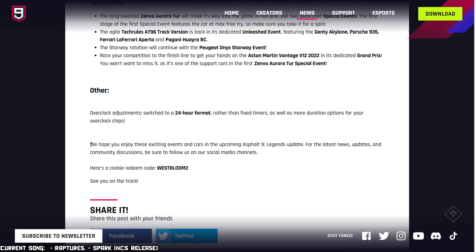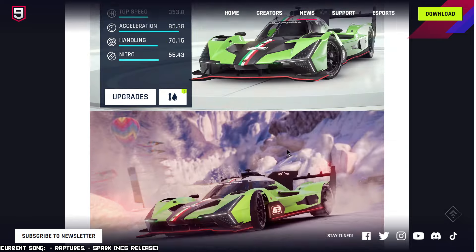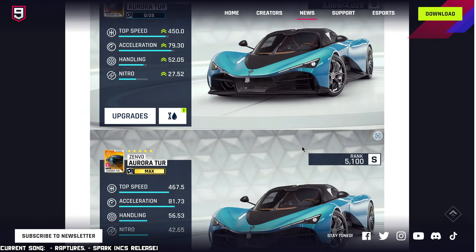And from there it's just a closing of the notes: we hope you enjoy these exciting events and cars in the upcoming Asphalt 9 Legends update. There's also a cookie redeem code — at least on Android, this is already gone. I checked a few hours after the article was out and the codes were already spent. Maybe on iOS or Xbox they might still be available.